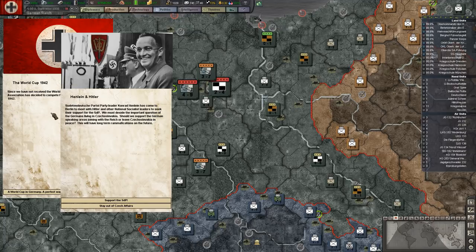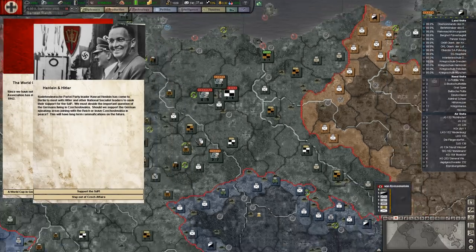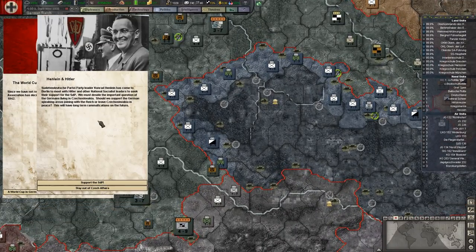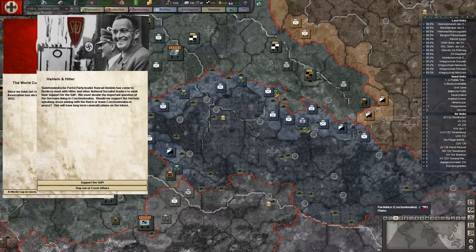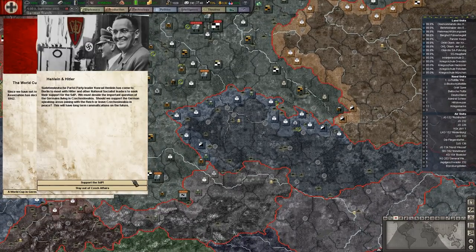Henlein and Hitler — there they are together. The Sudetendeutsche party leader Konrad Henlein has come to Berlin to meet with Hitler and the National Socialist leaders to seek support for the SDP. We must decide the important question of the Germans living in Czechoslovakia. Should we support the German-speaking areas joining the Reich, or leave Czechoslovakia in peace? Those are key things — this will have long-term ramifications for the future. Support the SDP or stay out of Czech affairs. If you stay out of Czech affairs, you aren't going to get the Sudeten events to get there. You can invade Czechoslovakia — you're allowed to — but you won't get the semi-peaceful possibility.